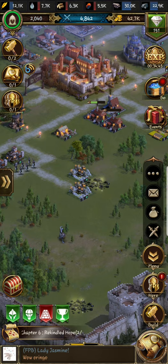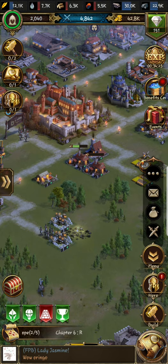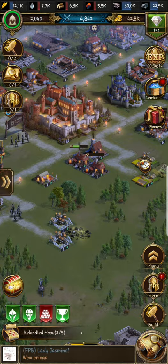Only upgrade things you need to progress your castle level. Your main objective is to upgrade your castle to level 15. At level 15 you'll have a total income of 1 million resources per day — 1 million food, 1 million wood, 1 million stone, 1 million iron. Every day you get 1 million of each. That's what you're aiming for.